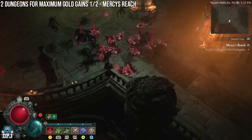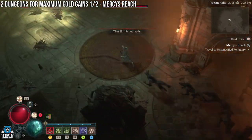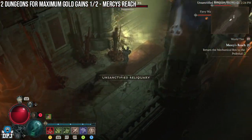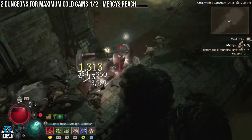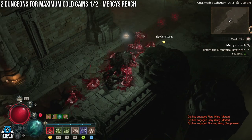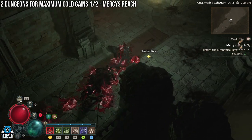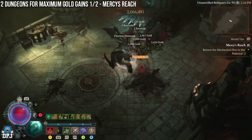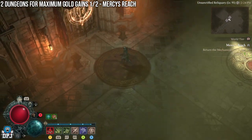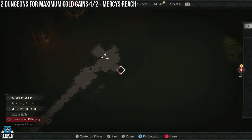To earn maximum gold, the best way is selling gear that you do not need — this is by far more efficient than any other method. So run Mercy's Reach, go straight to the elites, take them out, and pick up any loot they drop. Any big groups of enemies you can take out easily — do it. As you progress, you'll need to collect two items for the pedestals, and this is as far as we go within this dungeon. There are two rooms here you want to visit.